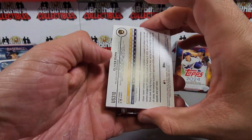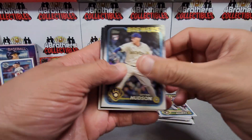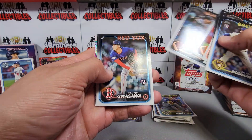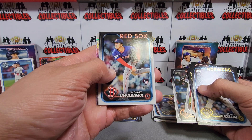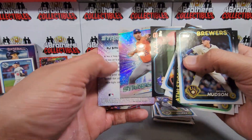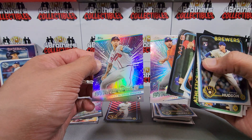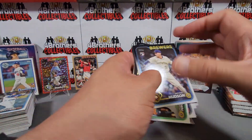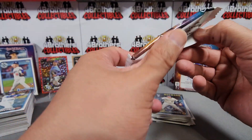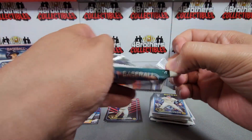Pack two of Update Series. We get our holiday foil — Oliver Dunn rookie for the Brewers, Brian Hudson rookie, Camargo rookie, and Uasawa rookie for the Red Sox. Topps Chrome Justin Verlander and AJ Smith-Shawver for the Braves Stars of MLB. Four packs to go on Update Series and we still haven't pulled anything too crazy — I think Series Two might take this one unless we pull something cool in these next packs.